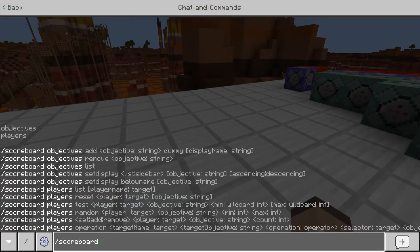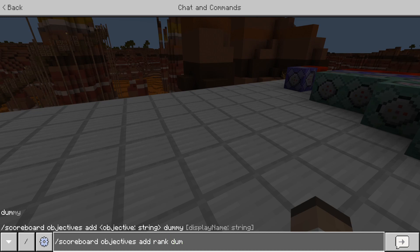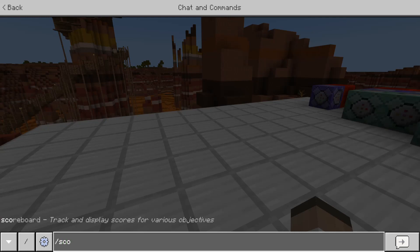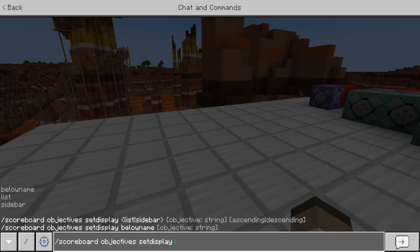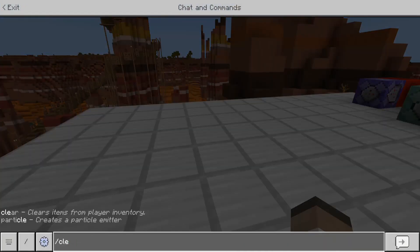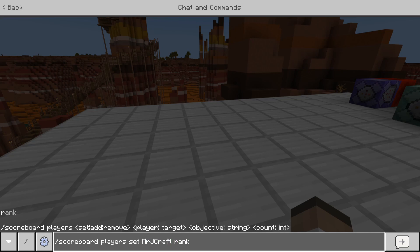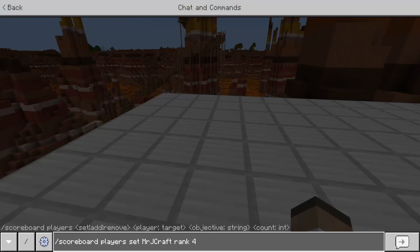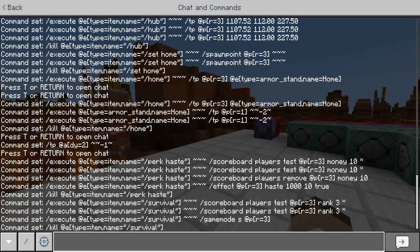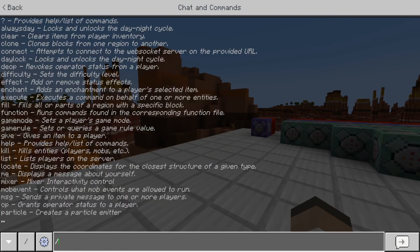To set up a scoreboard objective, you add a scoreboard, name it 'rank', set it to 'dummy', and give it a display name. To display it, use scoreboard objectives set display list — that way whenever you open the list, you'll see everyone's rank. Then you can set a player's rank using scoreboard players set, for example setting it to four or five. Anyone with operator permissions can adjust ranks, which is one reason to be careful about who you give operator to.